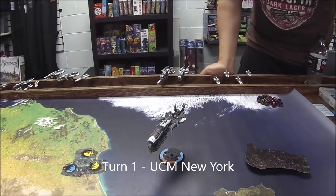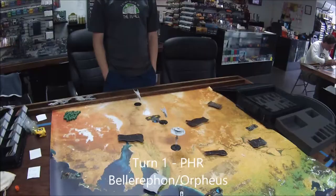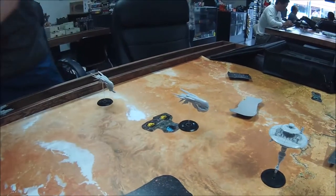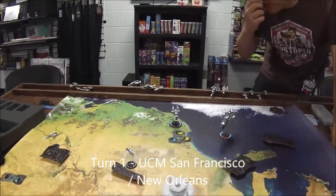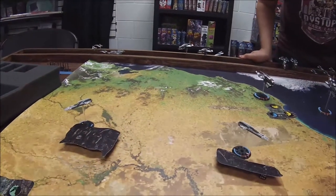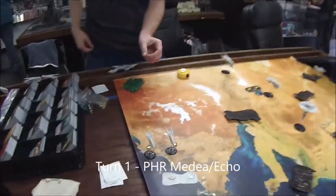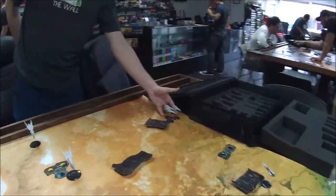First thing is the New York heavy carrier coming in under full thrust to get up the board, dropping to low orbit. My Bellerophon came on with minimum movement to drift and shoot from long range. The Orpheus took max thrust, got a minor spike, and descended to low orbit. The San Francisco troop ship came on at standard thrust, descending to low orbit to drop on the city. Two New Orleans strike carriers went full thrust to get closer to both the gun sector and the station. My strike carrier battle group also moved in at max thrust with minor spikes, and the Corvettes took a standard action and descended to low orbit.